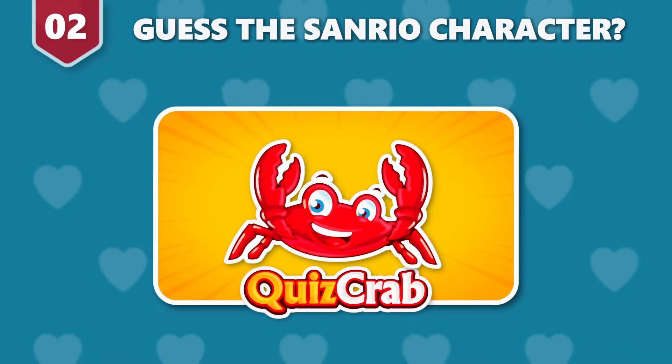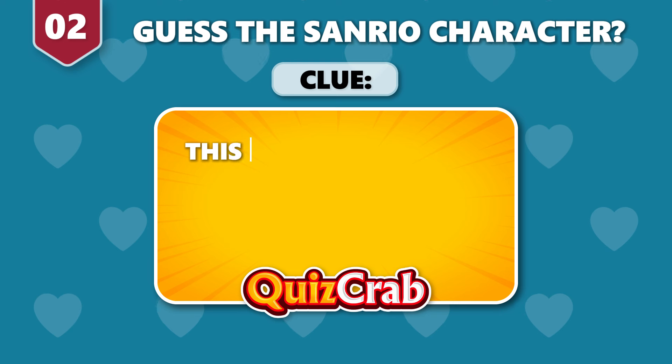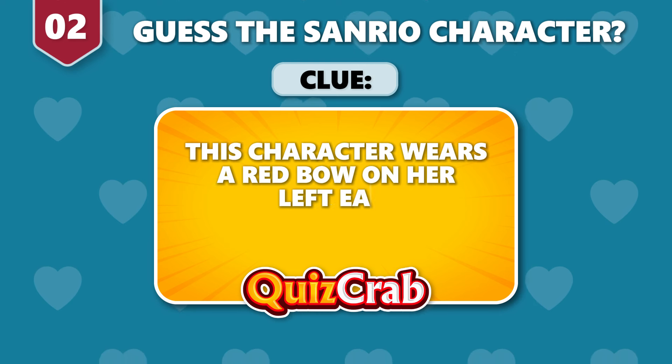Round 2. What about this one? The clue is: this character wears a red bow on her left ear. Who is it?